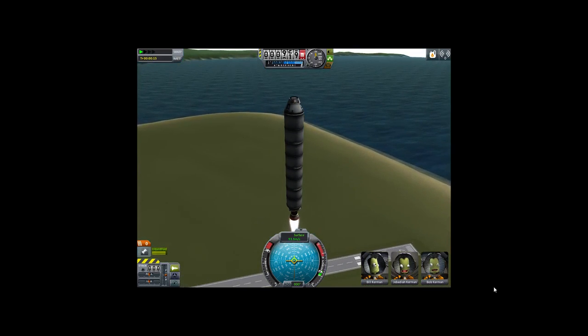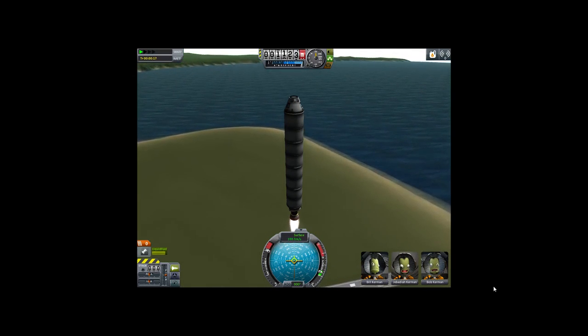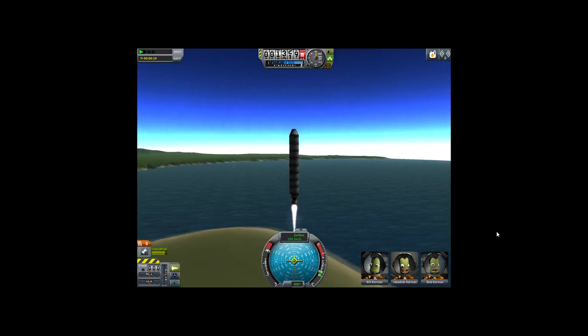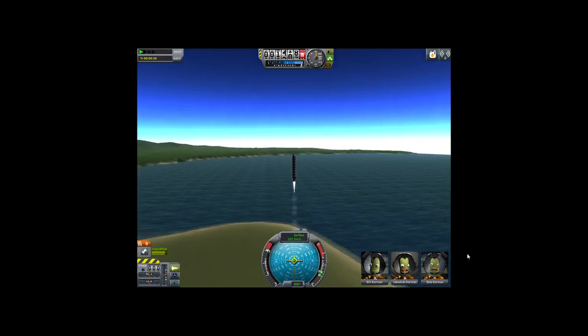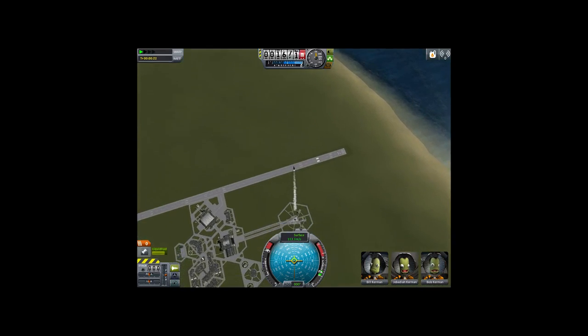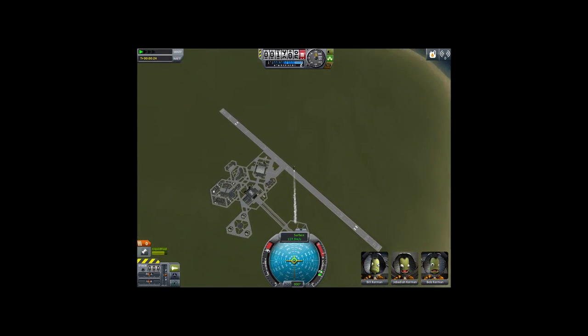Usually we start out fine in the beginning and then we find out later that we didn't have enough fuel or the rocket overheats. Let's go past that a little bit. You can see Kerbal Space Center — it's a pretty nice place. I think it's a little bit bigger than NASA.